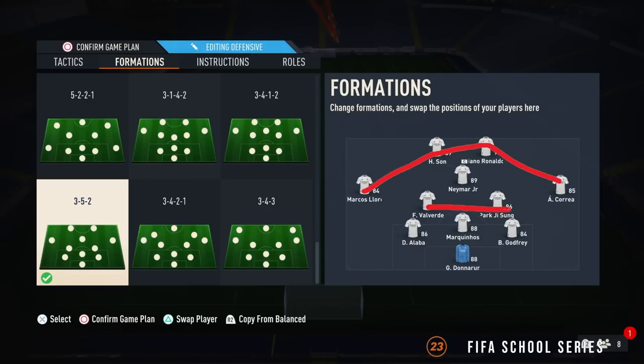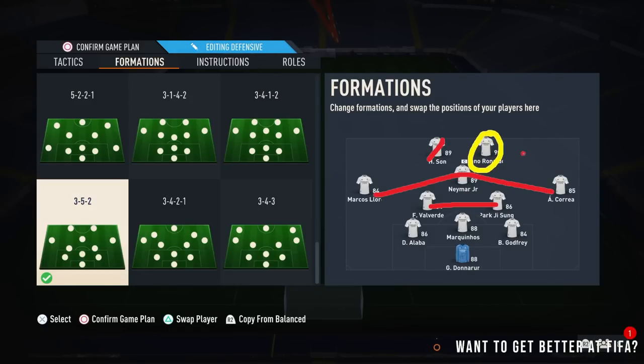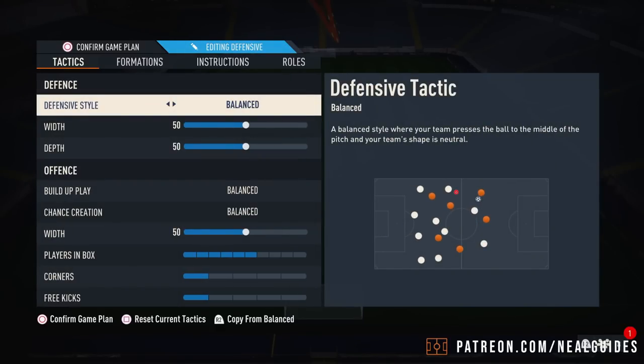Have you ever played a 4-4-2 but you lack that CAM? The 3-5-2 has that. Have you ever played a 4-1-2-1-2 but figured you haven't got wide play? The 3-5-2 has that. Played a 4-2-3-1 and just want that extra striker? The 3-5-2 has that. It's the most attacking formation because it encompasses a 4-1-2-1-2, 4-2-3-1, and 4-4-2. So if you can't attack with this, you basically can't attack with anything.